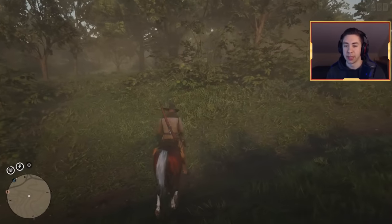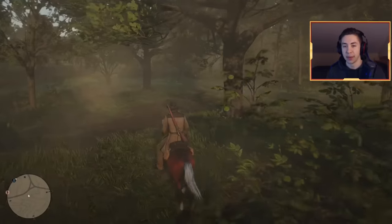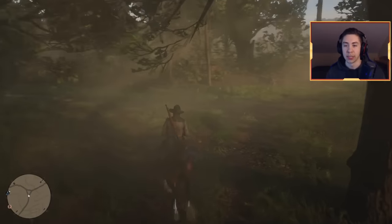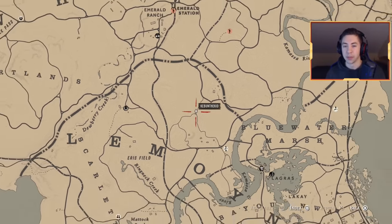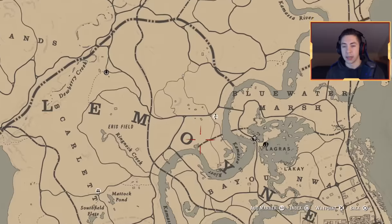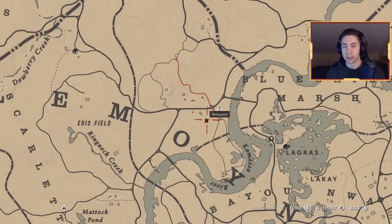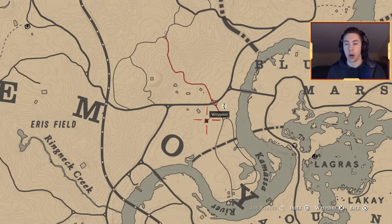Now on top of cougars, there's panthers. They all go for the same exact price pretty much, so we're actually going to be doing a panther in this method — a new panther location that you guys might not know about. First things first, you guys are going to come on over to the Rhodes area and the first stop we're going to make is for the panther, which is going to be located right here. Come to this exact location and this is where you'll find the panther, so be on guard.